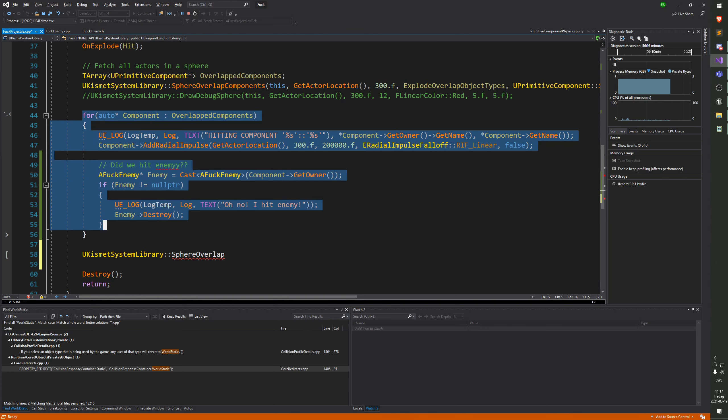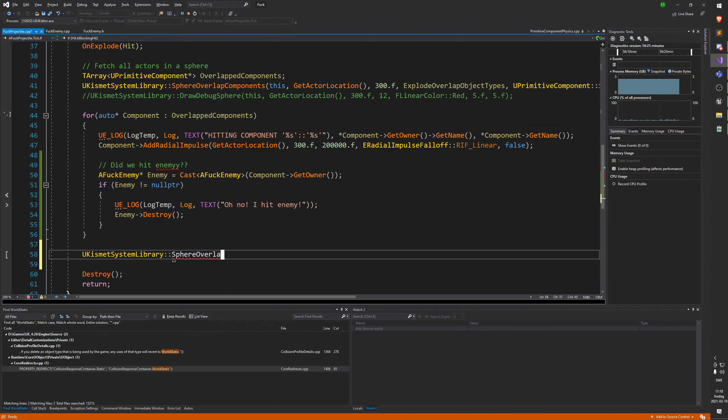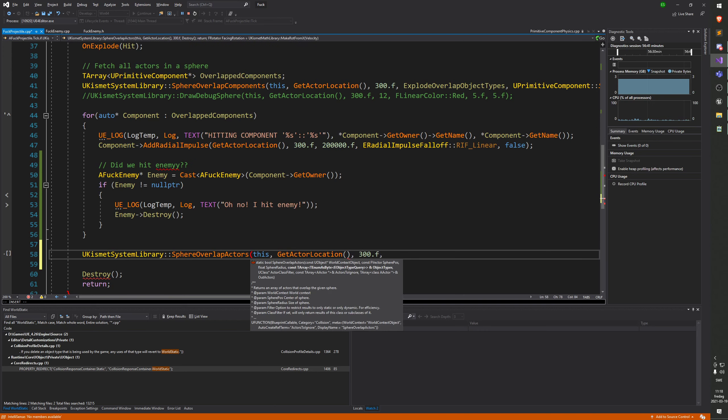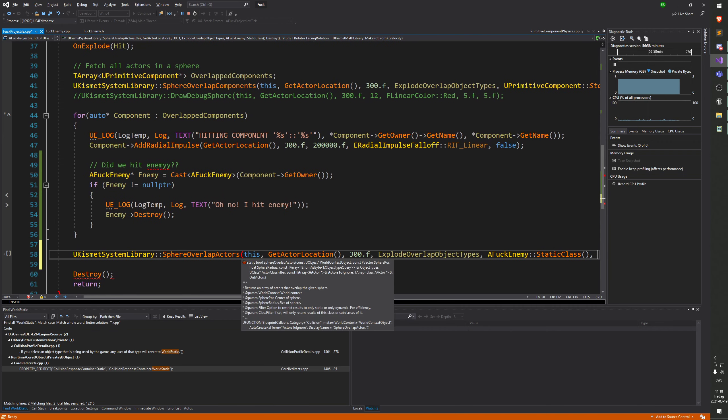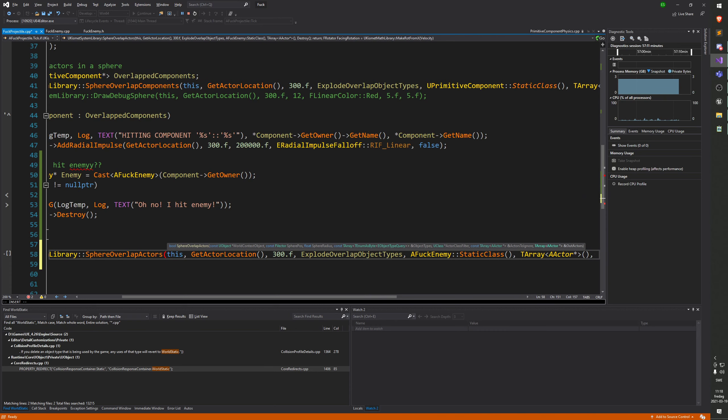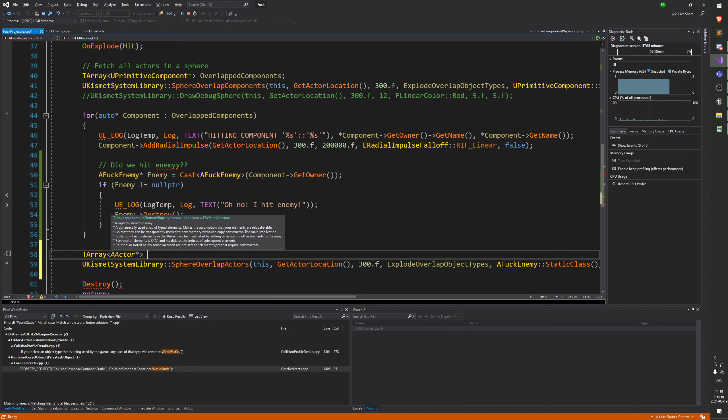Why did we initially use sphere overlap components instead? Because the actor has no collision, and since we're adding radial impulses to primitive components - if we did an actor overlap we'd have to get all the primitive components on that actor to add radial impulse. So we'd have to manually go through all actors, get all components, then loop through components. Sphere overlap components is a shorthand so we have an array of all components that should get a radial impulse - makes the code a bit cleaner.